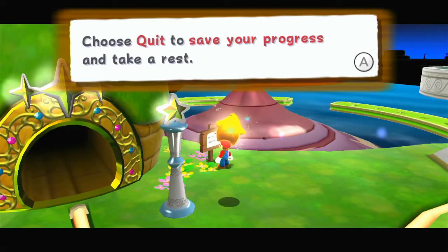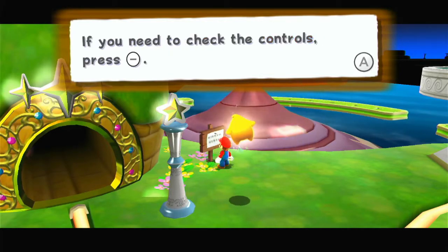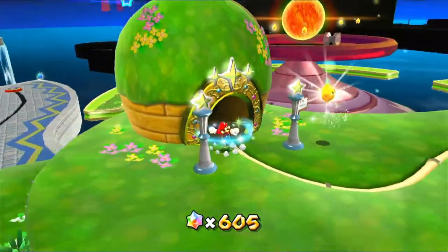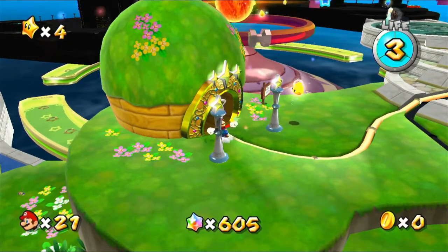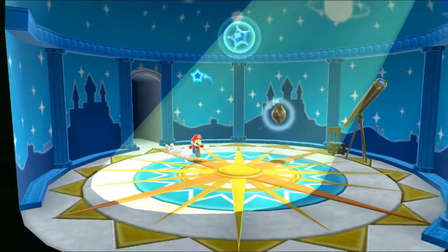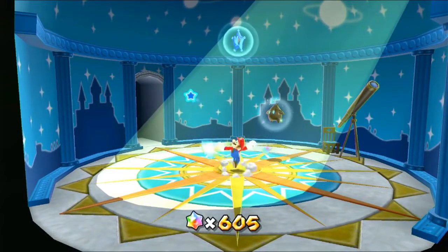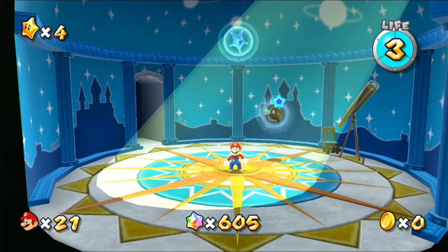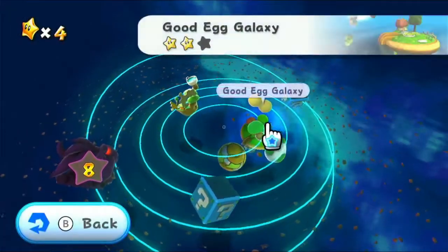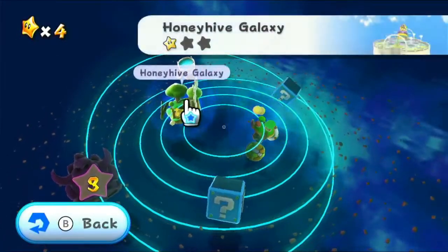If you need a rest, press Plus — choose Quit to save your progress and take a rest. If you need to check the controls, press Minus. You can review the basic controls and special actions there. We can't save and quit in the middle of a level, but we can save and quit while we're at the observatory to keep our progress. For any game on the Switch ever, I'd recommend just hitting the Home button and keeping the game running as a pause while you're not playing, unless you can't — then just save in a good spot.